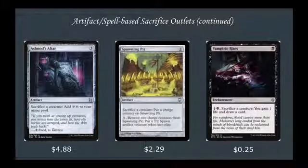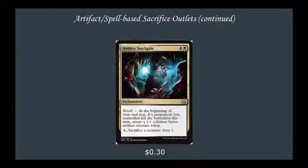Spawning Pit: 2 mana artifact, sacrifice a creature, put a charge counter on Spawning Pit. Pay 1, remove 2 charge counters, put a 2-2 Spawn artifact creature token into play — gives you cheap blockers while also sacrificing your creatures. Vampiric Rites: 1 mana enchantment, you can pay 2, sac a creature, you gain a life and draw a card — very strong. Our last artifact/spell-based sacrifice outlet is Hidden Stockpile: 2 mana enchantment with Revolt. At the beginning of your end step, if a permanent you controlled left the battlefield this turn, create a 1-1 colorless Servo. You can also pay 1, sacrifice a creature, Scry 1 — a Viscera Seer-esque ability.